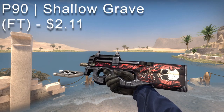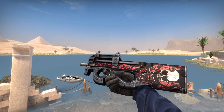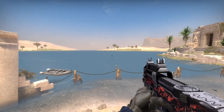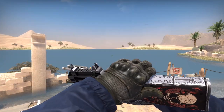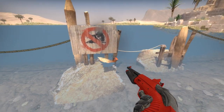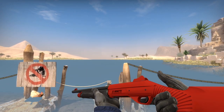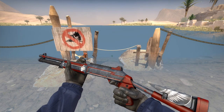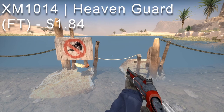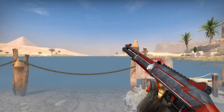For P90 noobs like me, the Shallow Grave goes for $2.11. It's more pinkish-red than explicitly red, but the more prominent P90 red skins are over $20 so this is the next best thing. We have another Candy Apple on the Nova for just $0.20 in factory new — simple and beautiful. For the XM1014 there weren't cheap prominent red skins, but the Heaven Guard at $1.84 is the best option — an awesome shotgun that can destroy heads and work as a meme gun.